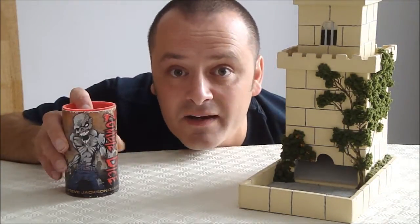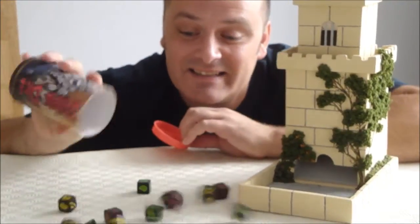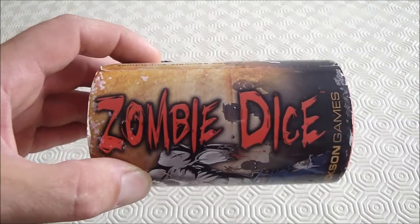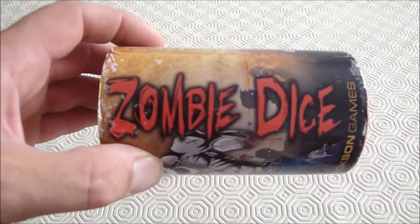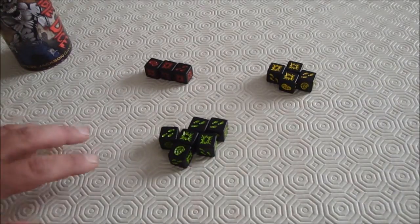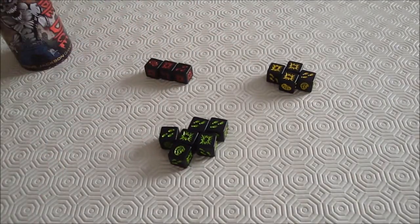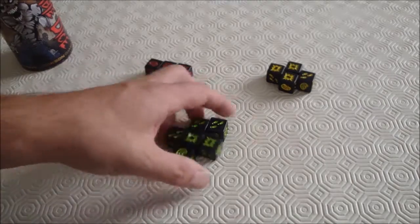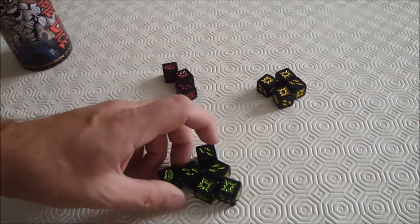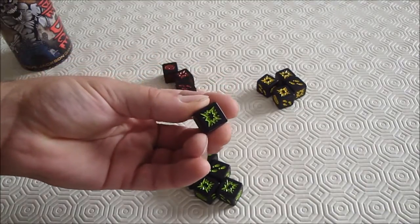This is Zombie Dice. As it says on the box, it's zombies and dice - that's all it is. In Zombie Dice each player is a zombie and their role is to eat as many brains as possible. In the pot there will be 13 dice. These dice are three different colors: green, yellow, and red, and they represent people - easy people, medium people, and very hard people.